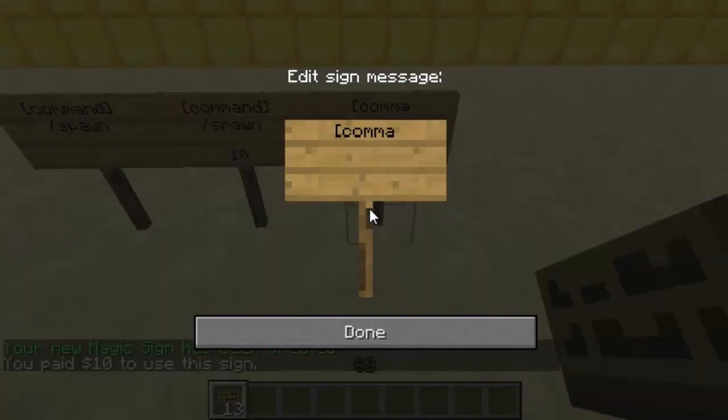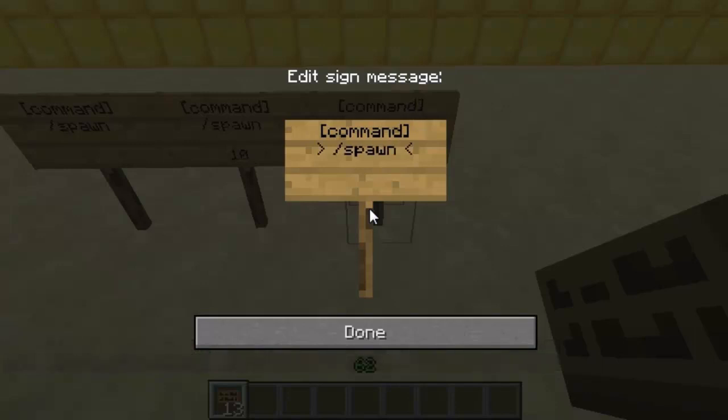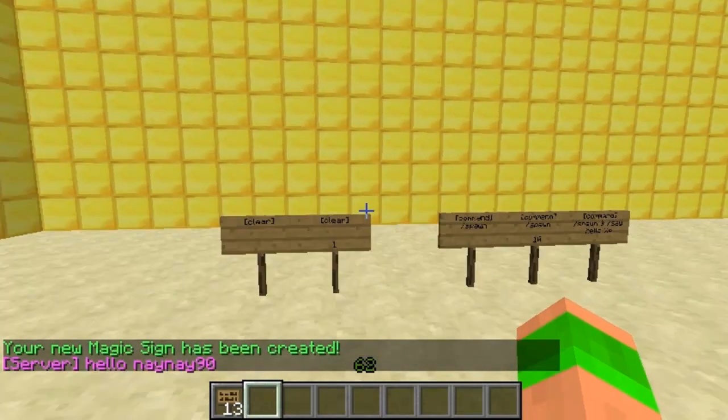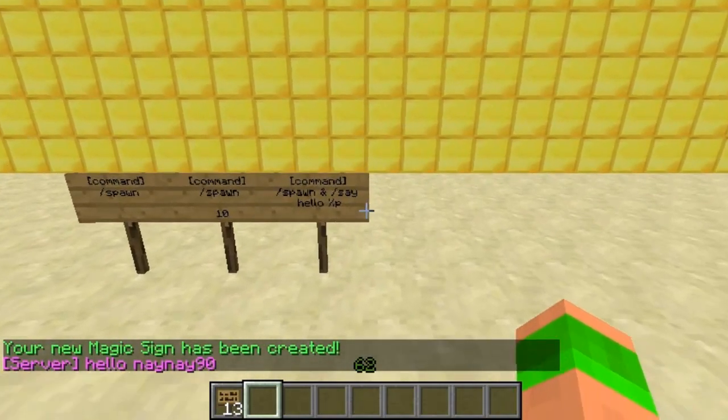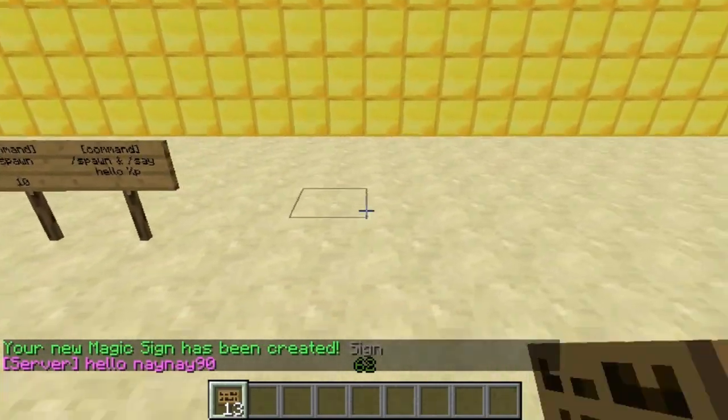You can also add more than one command to a sign. So command slash spawn, then you do two ampersands and a space, then the command. You have to make sure you fill it out to the end — if it's got a space you need to put the space in, otherwise it won't do the second command. And %p means player name, so as you can see it's used my name — it says hello player and then it's teleported me to spawn.